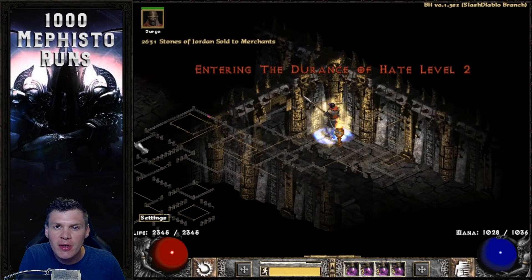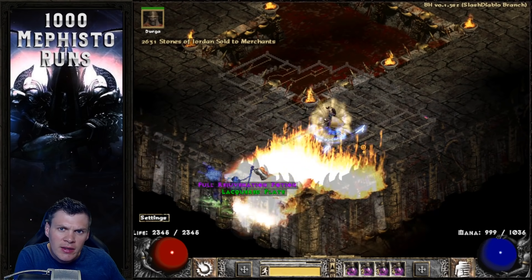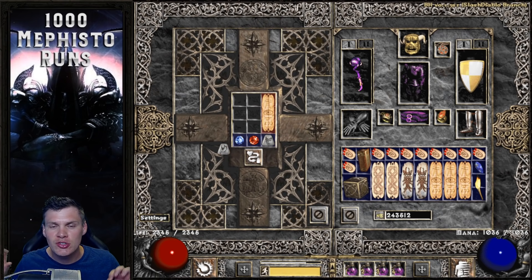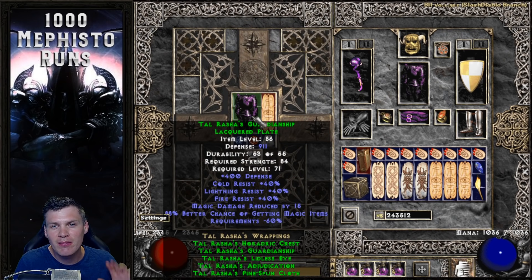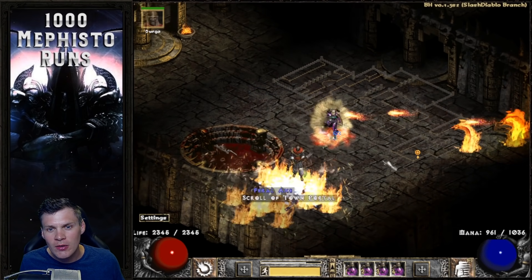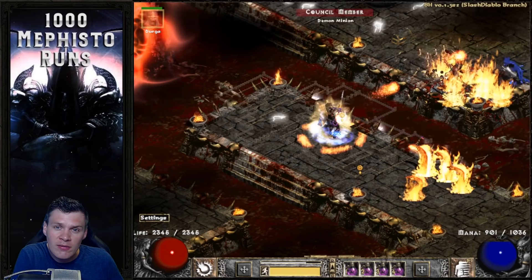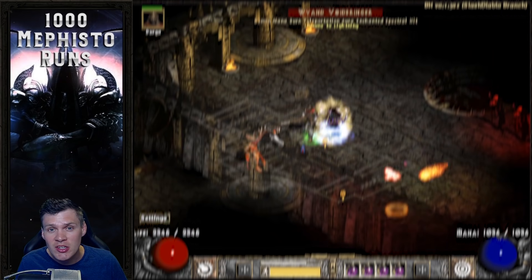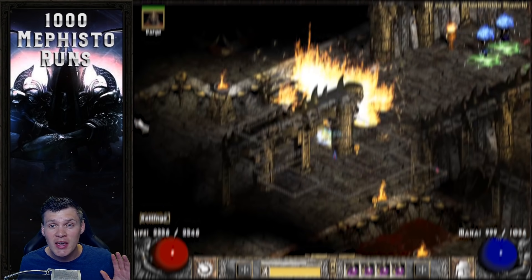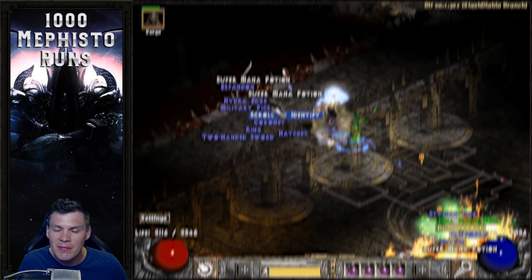Well guys, there you have it — that wraps up this Human Bot Project: 1,000 Mephisto runs with a twist. Honestly, I thought the drops were amazing. I collected half of the runes required to make Last Wish, dropped a ton of unique jewelry, amazing facets, and super rare TC87 uniques like Death's Web and Windforce — except for that one trollish Templar's Might, but it is what it is. I really hope you enjoyed this video and possibly consider MFing the Durance of Hate Level 3, hitting all of the boss packs. As always, if you could throw a like on this video, share it, and even consider subscribing if you're new to my channel — I post new weekly content and stream twice a week on Twitch. Link is in the description. Give me a sub on YouTube and a follow on Twitch, and hope you have a fan-freaking-tastic day. I'll see you on my next video or livestream. Peace out.